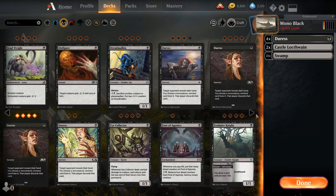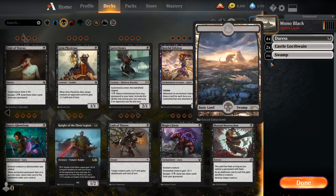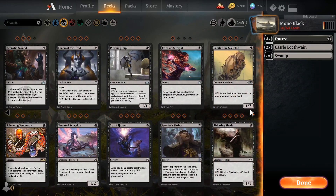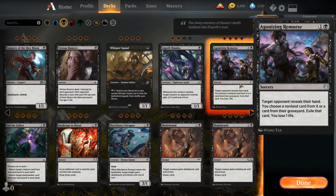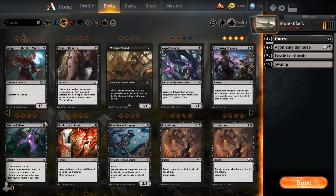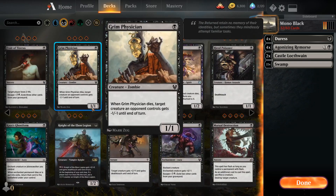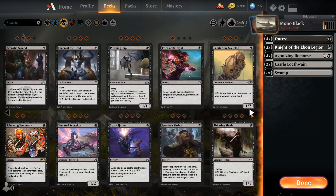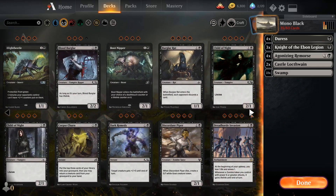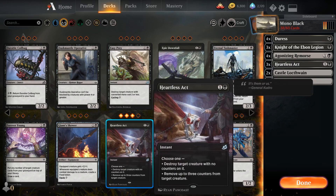Two of the most important cards are Duress and, at two mana, Agonizing Remorse, which we just passed — we're gonna play four of those. We also want to cast something small at the beginning of the game so we don't just get run over by aggro decks. There will be more hand destruction cards, and we should also play some removal.